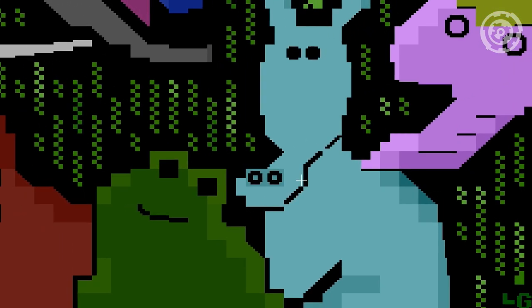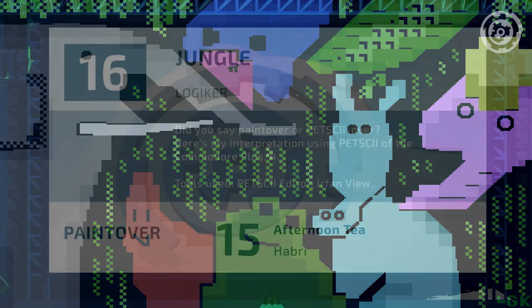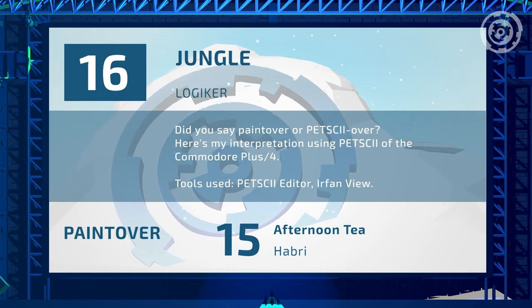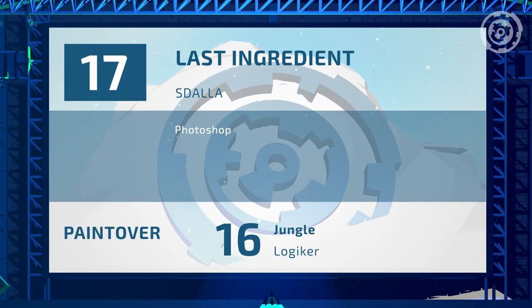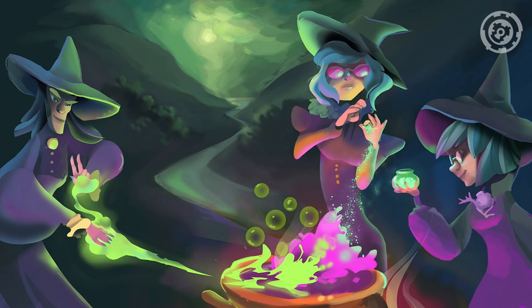I really like the frog too — I like all the characters in this one. I like all the characters in all of them. I'll take all these pictures and they'll go into my rotation of backgrounds on my monitors for about a month and a half until the next compo. Entry number seventeen: 'Last Ingredient' by Stala — Photoshop.